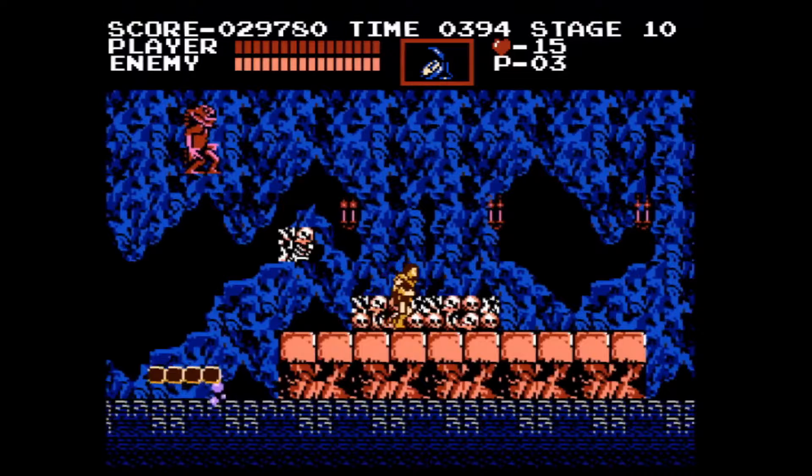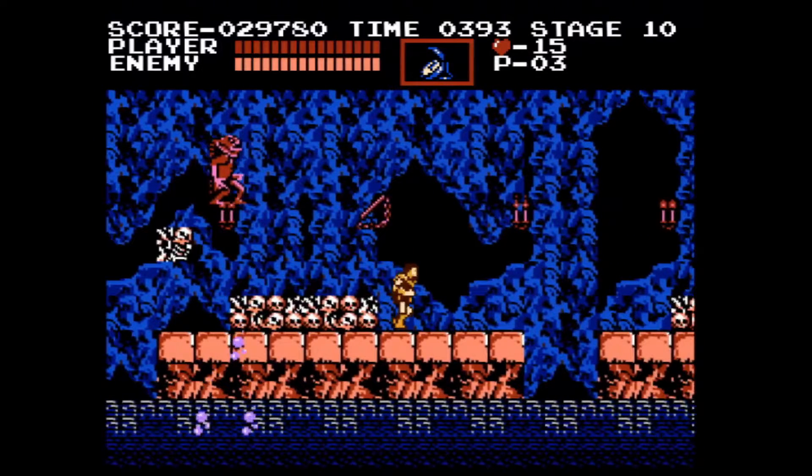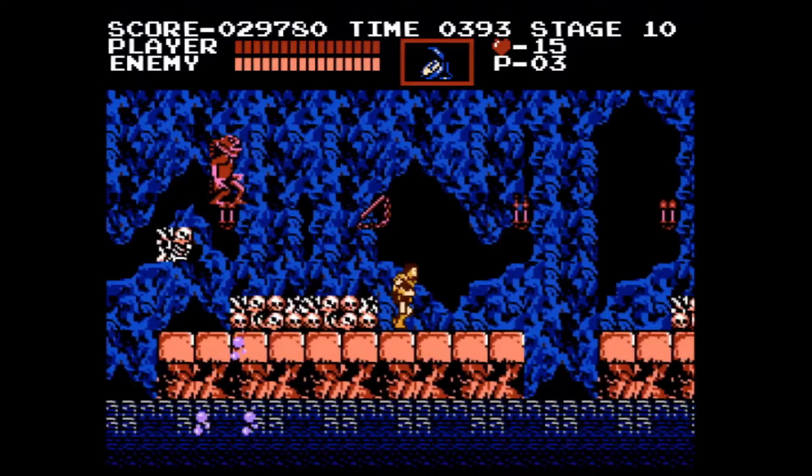I'm going to jump here and break this candle, which is important because that candle drops a big whip — and we actually don't want the big whip yet, because the cave skip is much easier to do with the small whip. That's actually why we've only been using the small whip for the entire game up until this point: so that we can do the cave skip more easily.